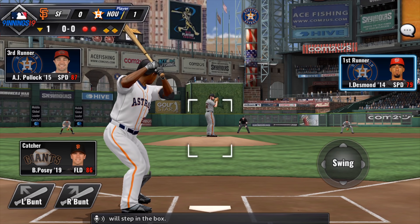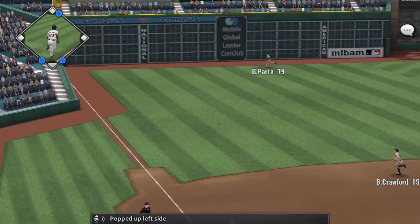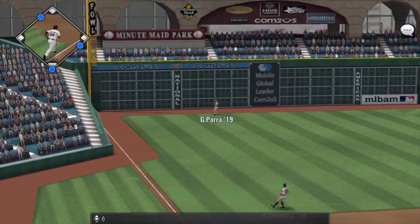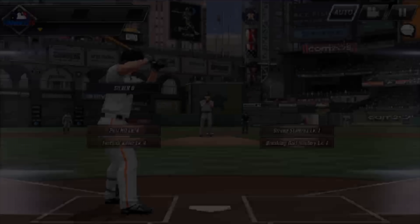Adrian Beltre steps in the box and pops up on the left side. Pillar is there to take it, and that will end the inning.